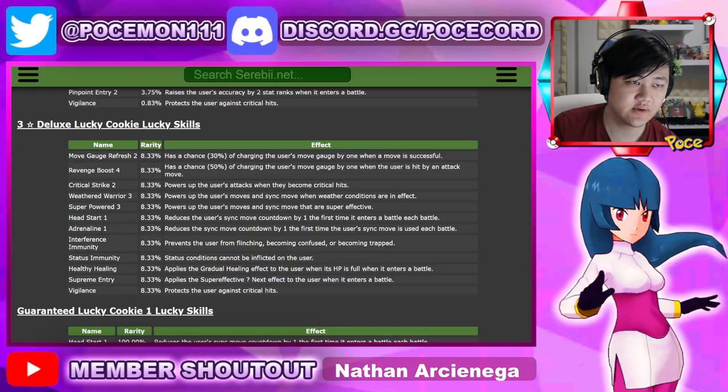In terms of Lucky Skills, we do have the new Lucky Cookies, so there are a few more options to consider. You can never go wrong with Crit Strike 2, obviously, and we don't have these cookies yet, but once they do come out — which is why I'm talking about them — you can never go wrong with Crit Strike 2. But with the new Lucky Cookies, you have this new Weathered Warrior 3.